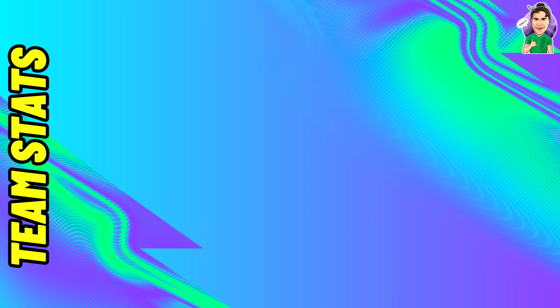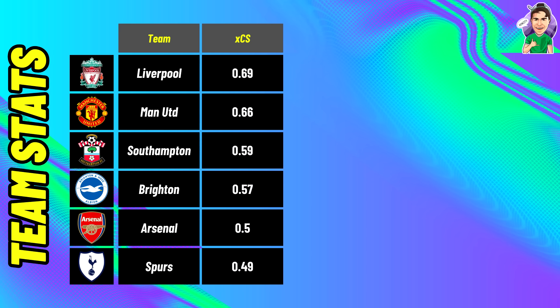Now we're going to jump over to the defensive numbers and I'll be ranking the best defences by expected clean sheets. In game week 1 Liverpool had the highest expected clean sheet of 0.69, then we had United, Southampton, Brighton, Arsenal, and finally Spurs. Some surprises there - United put up a pretty strong defensive performance, as did Brighton at 0.57. Pedro Porro losing the clean sheet wasn't too great, but at least Gabriel came in at 0.5.